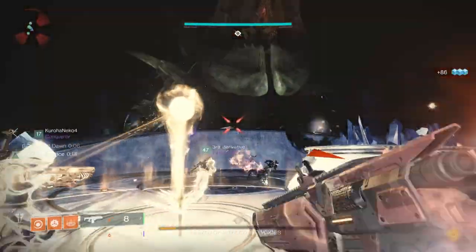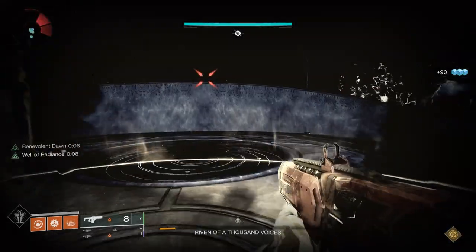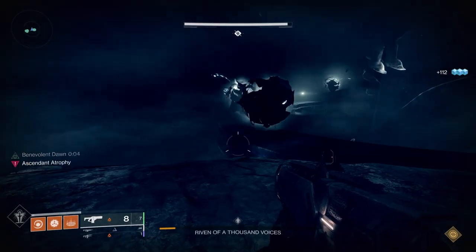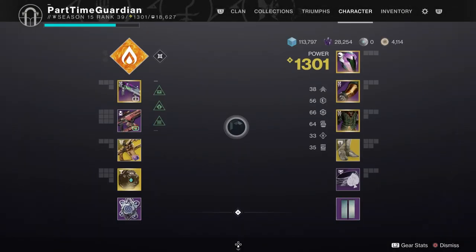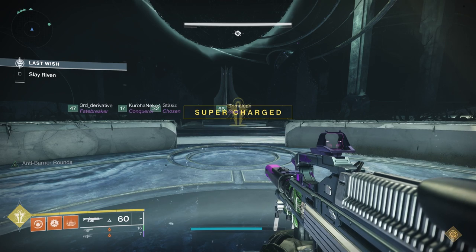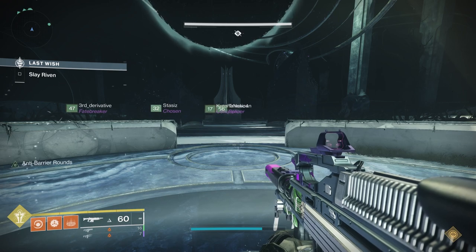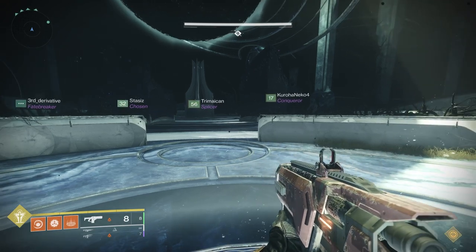On the Riven encounter, you're going to notice that there are six plates — one for each guardian to stand on to basically activate the encounter. A couple of notes: DPS is going to be king. You can bring in armor from the Dreaming City, and that can give you a significant boost to your damage for every piece. That's stuff you get through doing the weekly bounties and other activities in the Dreaming City, so if you have a full set of that, it's going to help you significantly.